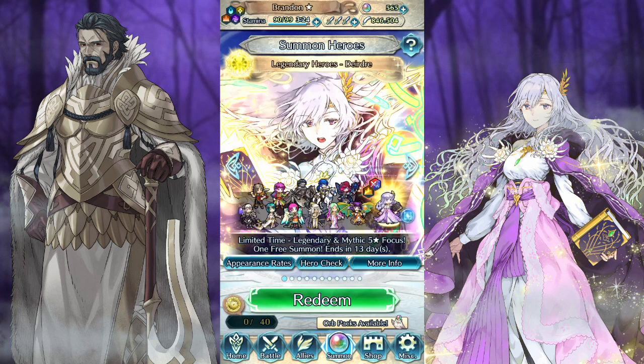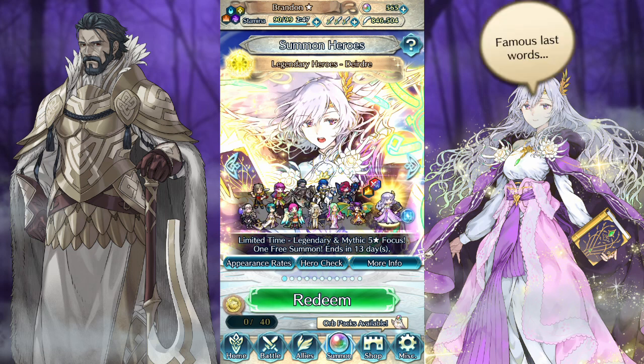So our priorities are green, then blue, then colorless, then red. We managed to climb back up to 565 orbs, which is pretty good for almost a month of saving after spending most of our orbs last month. I was really hoping we could skip this month and save a little longer, but we've got to get those fancy skills for Papa Geralt. So unfortunately we've got to dip into the orb stash once again.